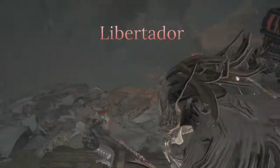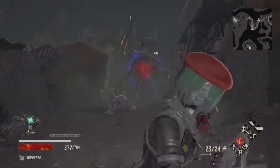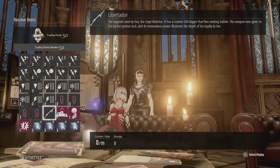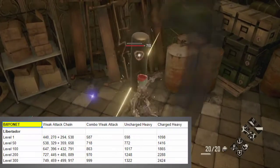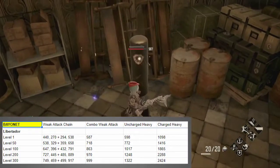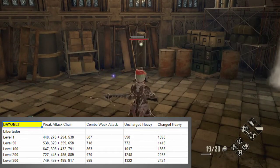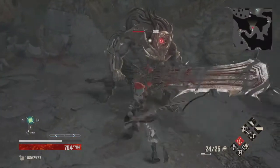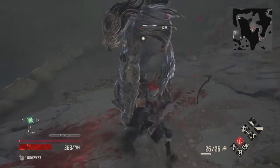Now we move on to the Libertador — the bayonet with the highest shot damage. This is basically a modified Black Bayonet used by Ava as her personal weapon, meaning lots of trading valuables with her until you have 50 friendship points. The weak attack chain is a quick poke followed by a double spin attack that leaves you wide open, followed by a backstep slash. The combo weak attack is a lunging slash. The uncharged heavy is a short-range orb shot, while the fully charged heavy is a slower, higher damage shot. The melee moveset is a bit awkward, the valuable trading is annoying, but the shot damage is outstanding. If you want the best sniper-style shot damage, look no further.